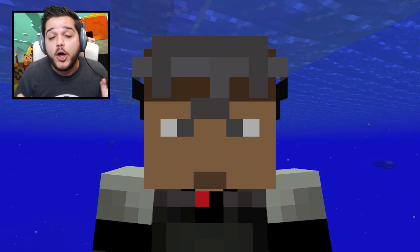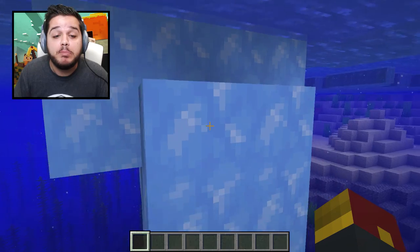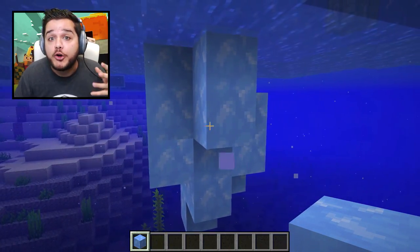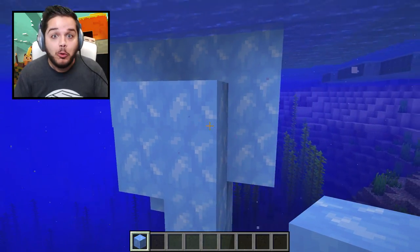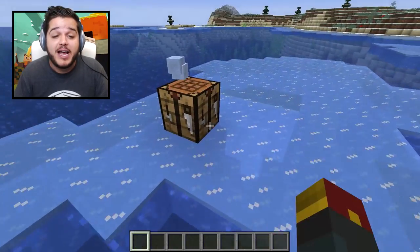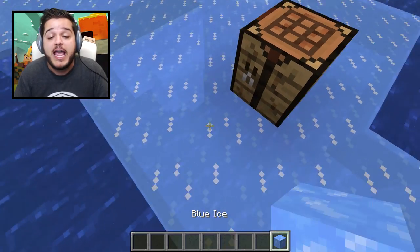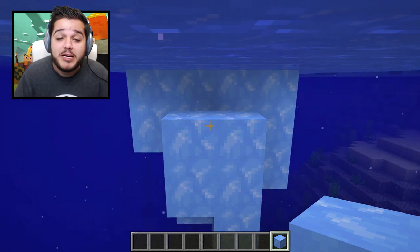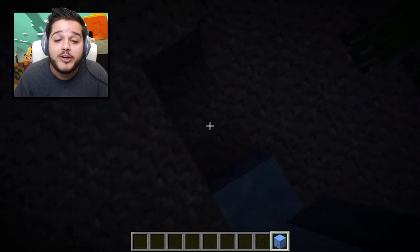The final thing to talk about regarding oceans is the fact that a new block has been added to the frozen ocean biomes — blue ice. It can be found underwater growing wherever ice might be found in these deeper, darker, colder ocean biomes. You can also craft it: you need nine packed ice to make a pile and you get blue ice. The blue ice actually gives off a tiny little bit of light underwater so you can see it glowing — though actually I may be wrong on that.